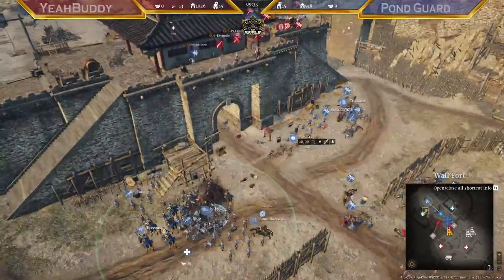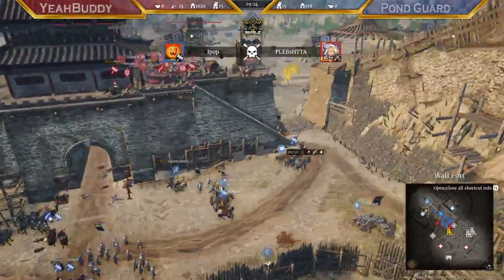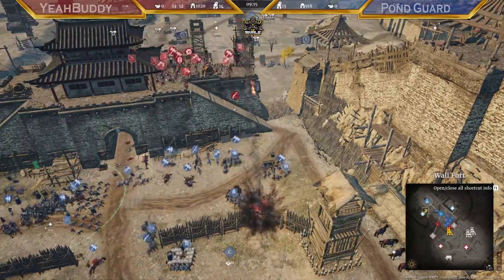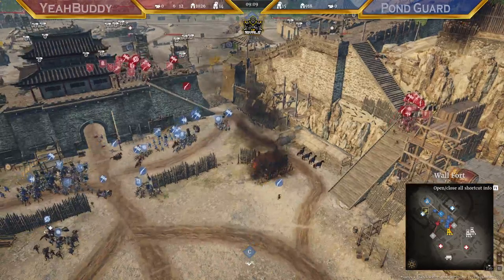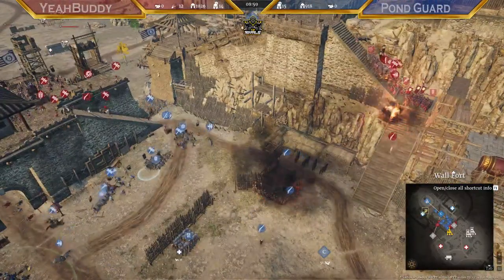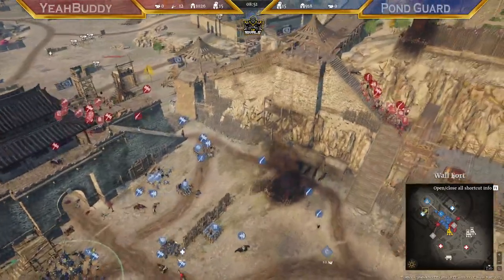They are starting to pull the trigger on C now. If the defenders try and push, Height are going to get down — and Height are going down. That was a nice pickup there. What the defenders need to be careful with now is if they try and push up those stairs onto B they can get trapped, so they need to not rotate too aggressively into that. The trap's not doing anything there. This blob from Yeah Buddy is just cornered — of course Pond Guard can get trapped really easily if they go there. They're just going to keep pressuring and don't want to push up into it; it's just a bit of a bait at the moment.